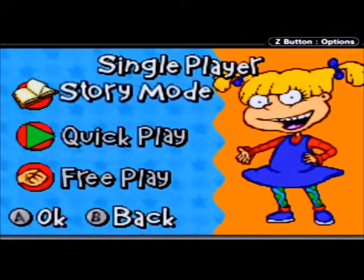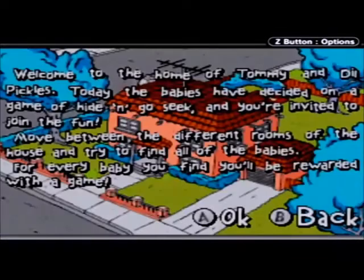Let's try story mode. Welcome to the home of Tommy and Dil Pickles. Today the babies have decided on a game of hide and go seek, and you're invited to join the fun. Move between the different rooms of the house and try to find all the babies. For every baby you find, you'll be rewarded with a game.